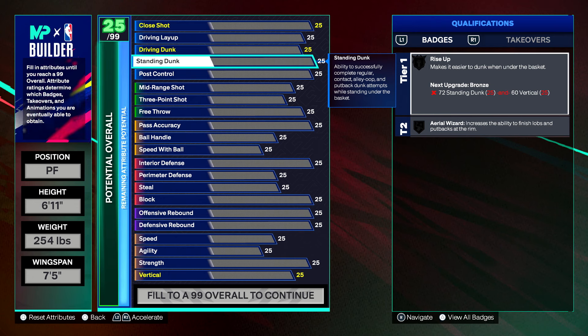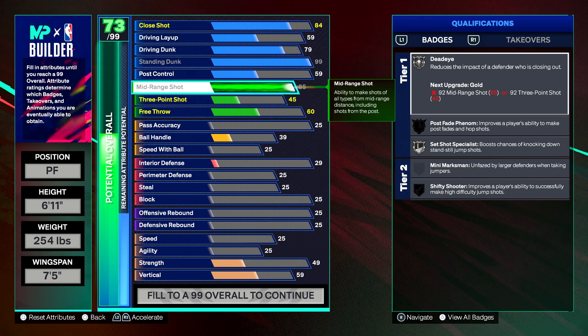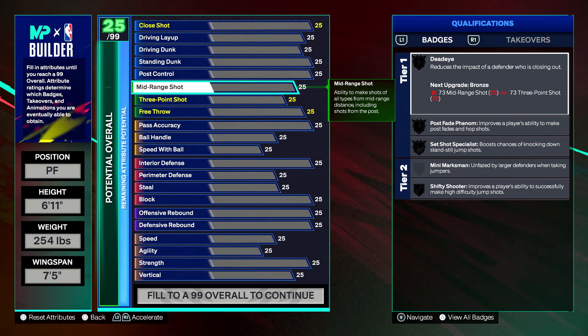I'll also go over the cap breakers. When you hit Starter 3 rep, you get 5 cap breakers. You can put them on any attribute to increase them by 5, as long as it's within the cap. For example, my standing dunk goes up to a 99 — if I put it at a 94, I can upgrade it plus 5 to make it a 99. If I maxed out my mid-range to an 85, I couldn't put cap breakers on it since it's already at the cap. You get cap breakers at Starter 3, Veteran 2, and Legend — a total of 15 extra attributes.